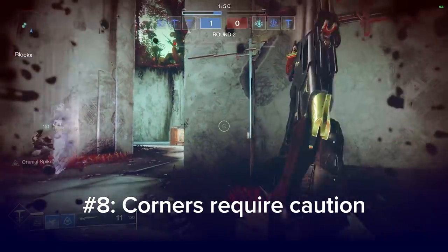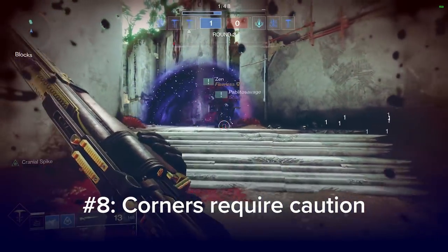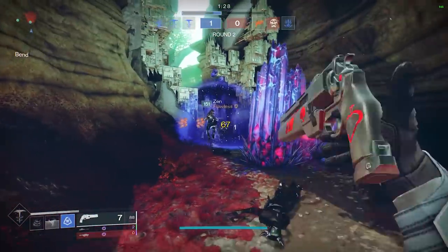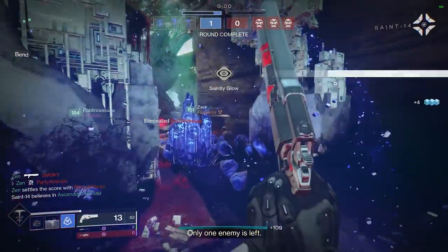Number 8. Avoid playing corners in rounds 1, 3, and 5. Duskfield grenades and stasis are insanely effective at pulling people into spots they'd rather not be in.